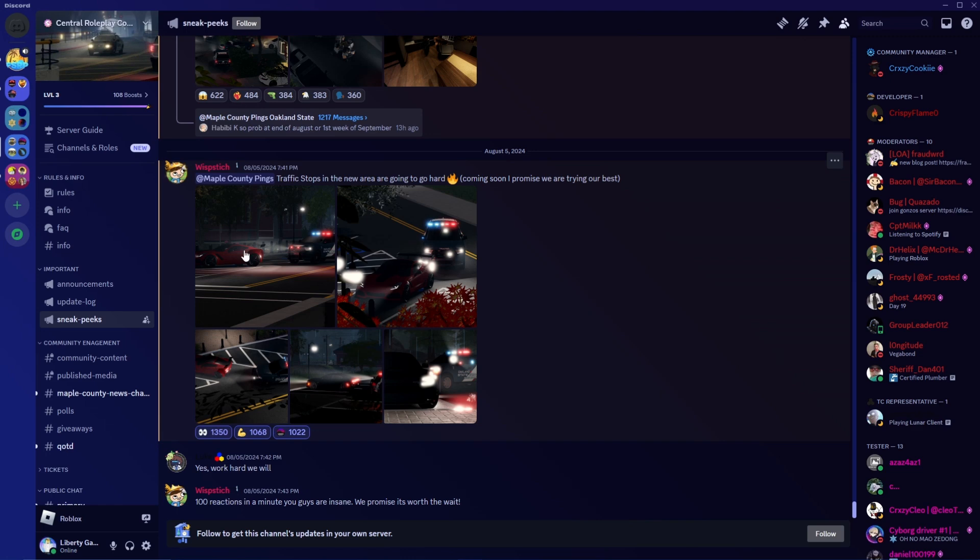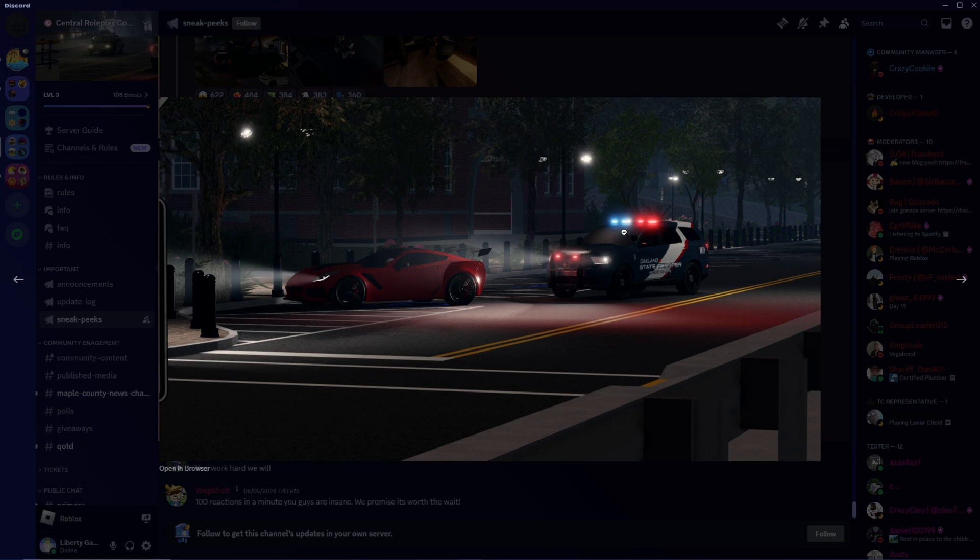Wispatch put out: traffic stops in the new area are going to go hard, coming soon — I promise we're trying our best. Hopefully, because school is going to be starting back up here in a week or two for me, so hopefully they can get this out. We still have not received a part two to the summer update trailer, so we're still going to be waiting on that. We have a Dodge Durango here with the red and blue. I think this is the courthouse in Hanover, but I'm not entirely sure. And we have a Corvette here — pretty cool.